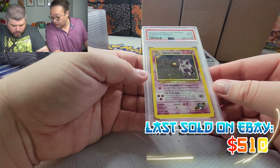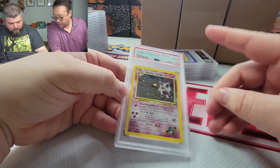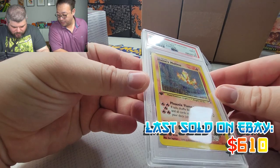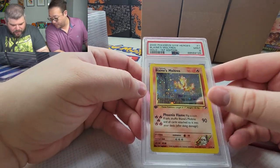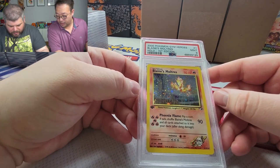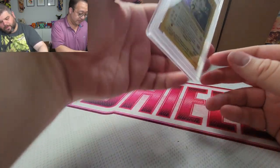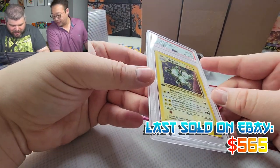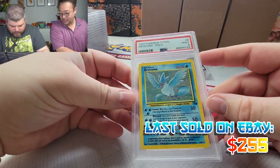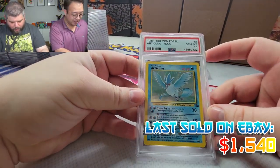The unlimited one got a PSA 9 — look at that squirtle up at the top left. I think we pulled these out of a pack. First edition Moltres, look at that swirl. A lot of these cards came from when we got a bunch of first edition boxes and packs. Dark Magneton holo from Fossil PSA 10, let's go!